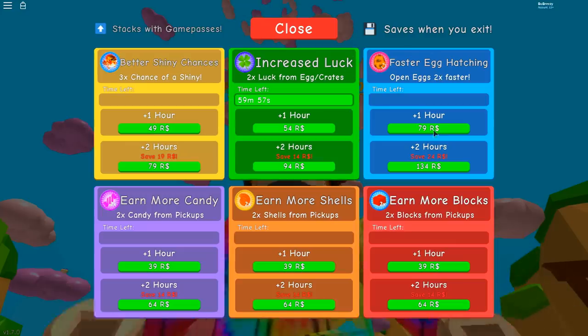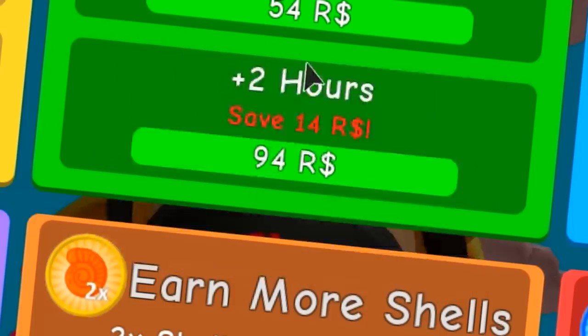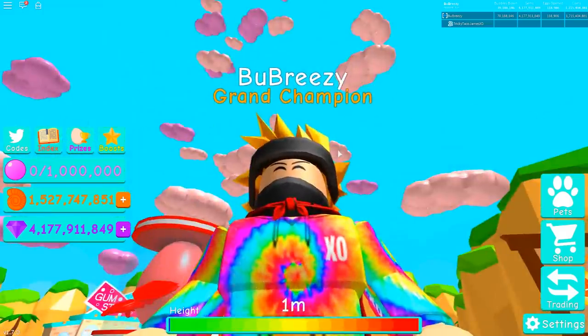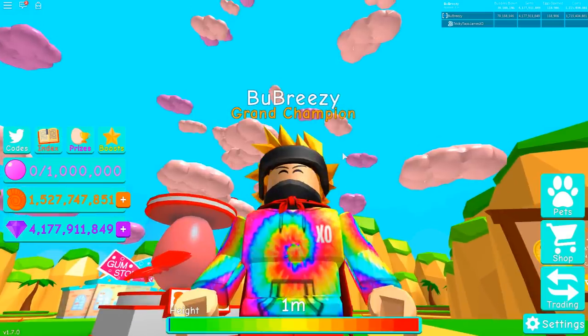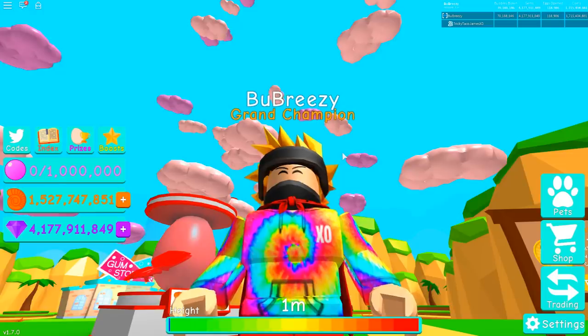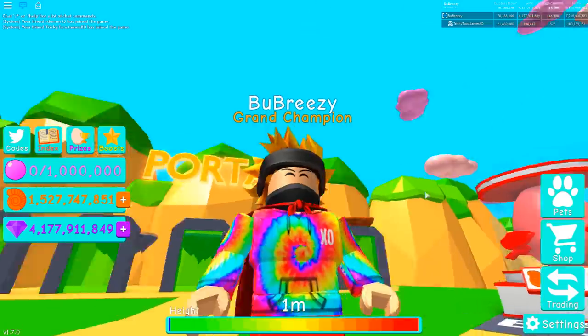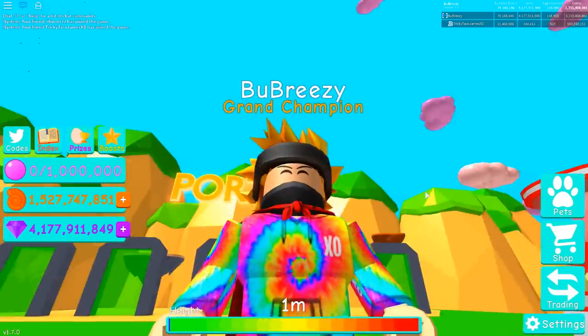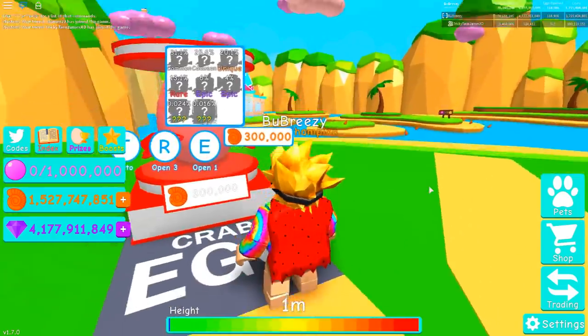Ka-ching. Second of all, I need faster egg hatching, because that will literally double my chances. Ka-ching. And third of all, and most importantly, I need fire merch. Oh, I already have that. And then there's just one more thing to do. Rack starts. Okay guys, with all of my chances super boosted through the roof, we're talking 5,000 times chance right now, and it's time for me to open this egg.